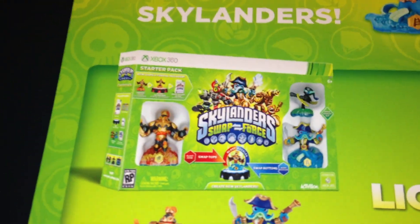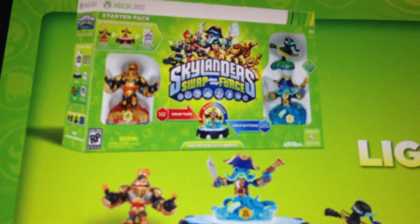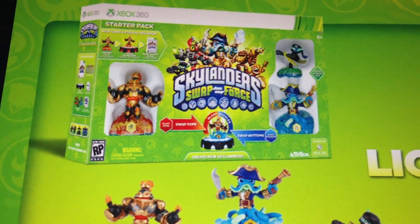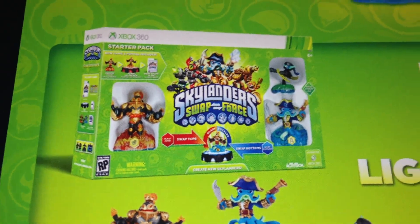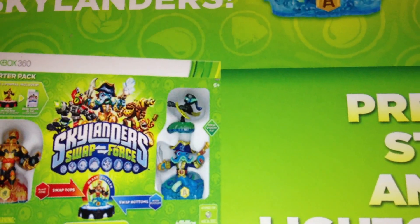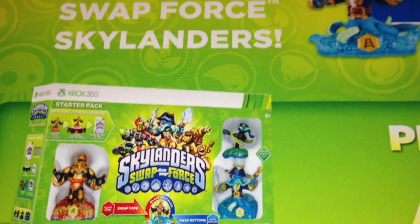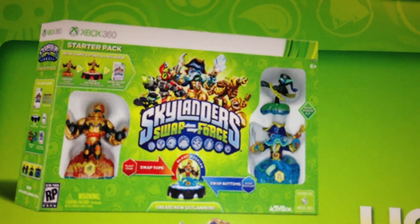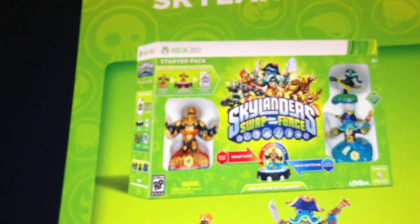There's the starter pack enlarged for you guys. Under the swapping example it says 'Create new Skylanders.' Where Ninja Stealth Elf is, it's obviously like a diamond, just like in the Giants starter pack. For Washbuckler and Blast Zone, it has two diamonds where the arrows are to show that you can swap them — not that we don't already know enough about swapping, but I guess it's for the newcomers.